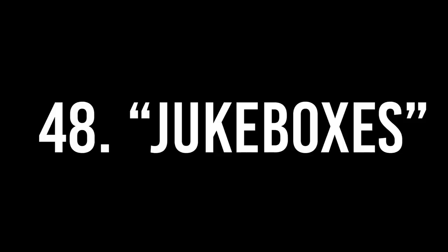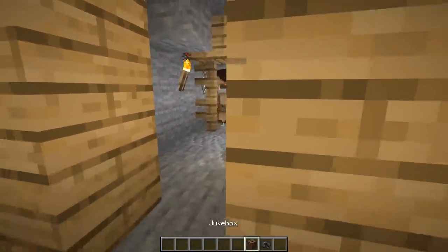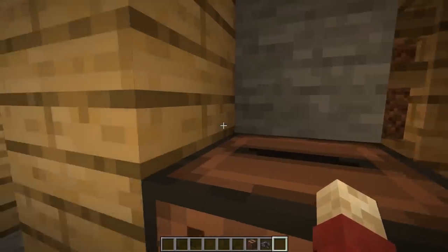Number forty-eight: jukeboxes. If you follow your friend while they're mining, let them do their thing — but when you get to a pretty spooky part, play music disc 11 and watch them freak out.